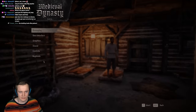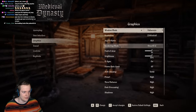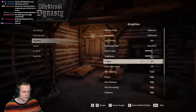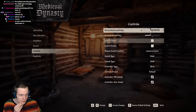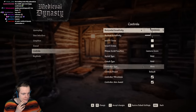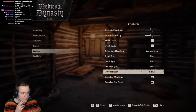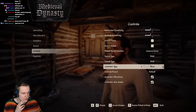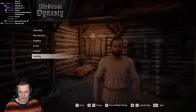Settings, graphics. I might have to turn off V-sync. Accept changes. Controls — I could do push-to-talk in game. Why is push-to-talk there? Controls preset default, controller type. Can we just go to controller type? Keybinds here — push-to-talk.